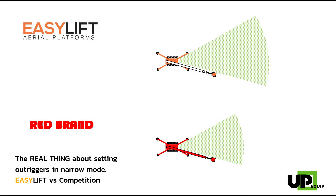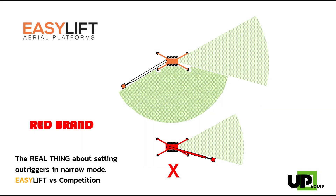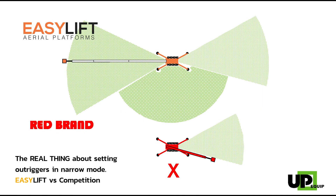Now that both booms are fully retracted, let's rotate so we can do some work here. Did you notice the absence of movement with the Red here? Well, it is not a mistake. The Red boom is prisoner — locked in the front if outriggers are in narrow mode. Meanwhile, the boom of the Easy Lift keeps turning all the way until it reaches the back of the unit. Not only that, but when it reaches out the opposite side, telescope extraction is allowed without further restrictions.